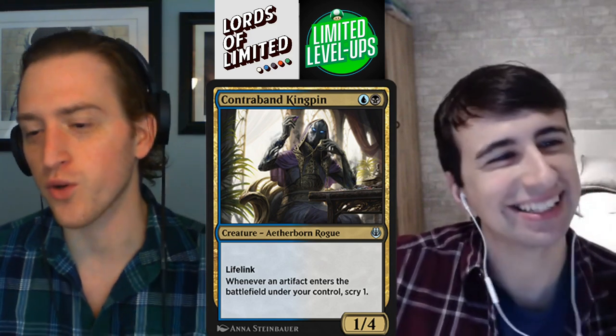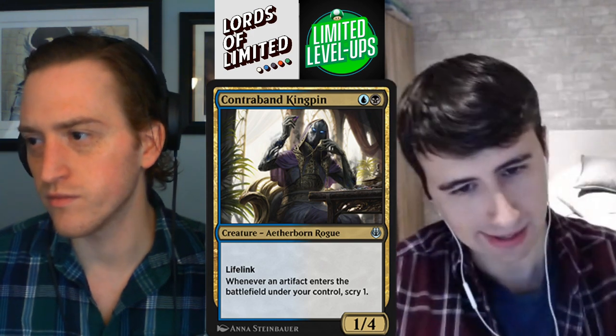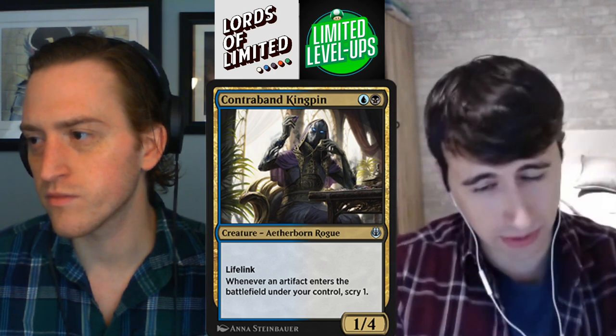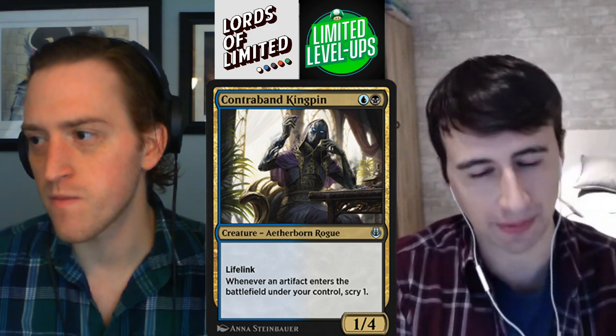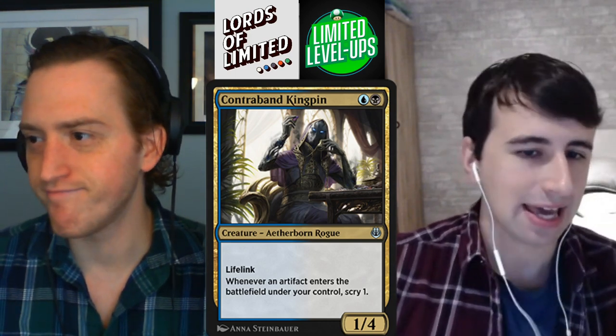Moving on to Dimir. First up is Contraband Kingpin — I liked this guy quite a bit. Blue-black for a 1-4 with lifelink. Whenever an artifact enters the battlefield under your control, scry 1. It's an artifact set, so there are artifact themes throughout, and I think blue in particular relies on the artifacts you draft. Blue-black is kind of like a controlling artifact deck — you want to gum up the ground. Gear Seeker Serpent is a giant blue monster that gets cheaper for the number of artifacts you control; that's kind of your blue-black control payoff. Aether Revolt had a few others but they didn't include them, so I'm not sure exactly how good this particular deck is.